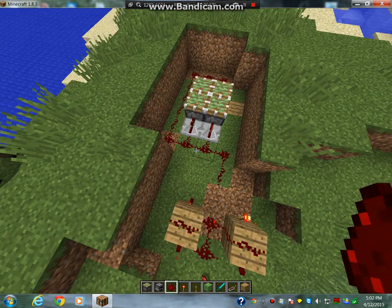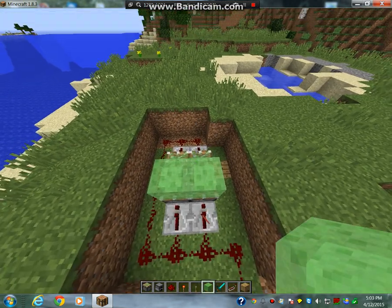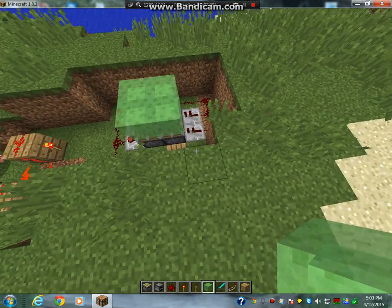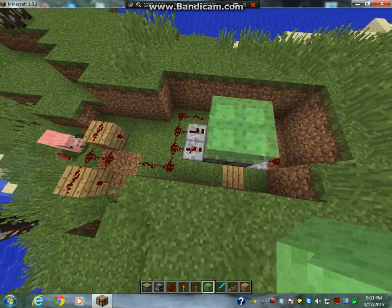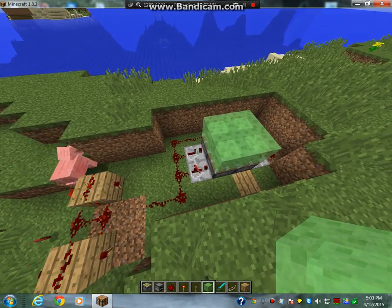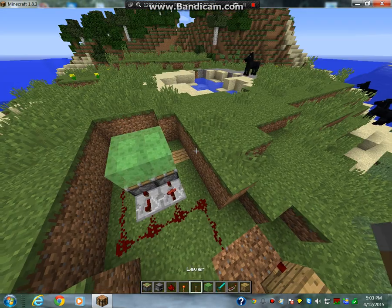When you place your slime blocks down, all you've got to do is place them on your pistons. If you want, you can put one on one tick, one on no ticks, one on two ticks, and one on three ticks — and that'll give it a cool kind of wave effect.